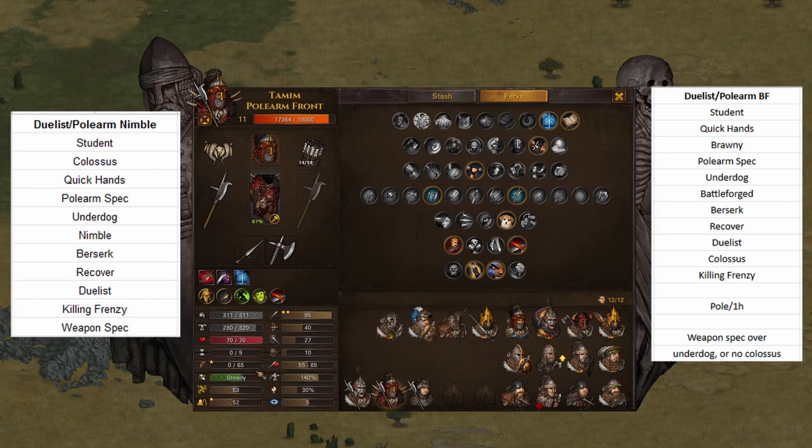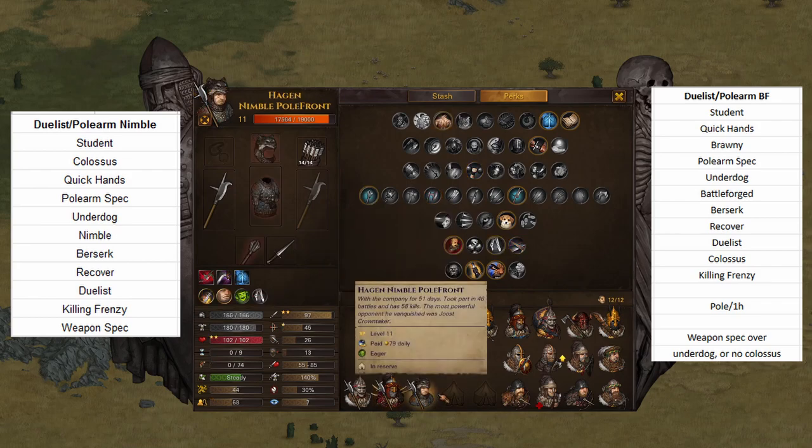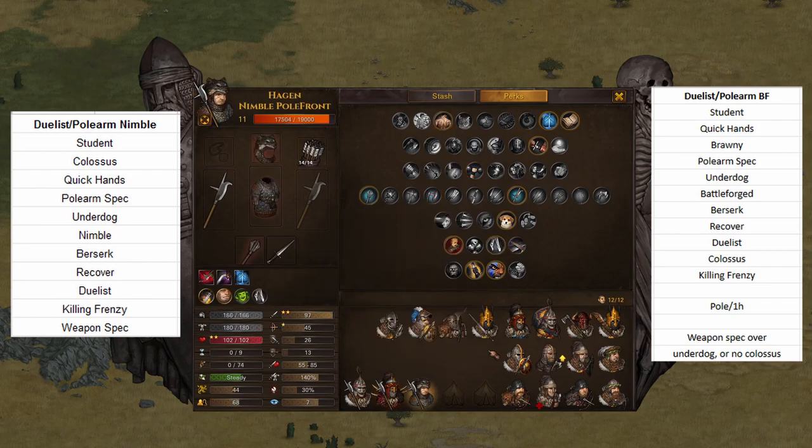I prefer Battleforge overall, but Nimble on this build is really great. This build is very, very mobile. You can move two and attack with your Polearm, meaning you can actually attack from four tiles away.